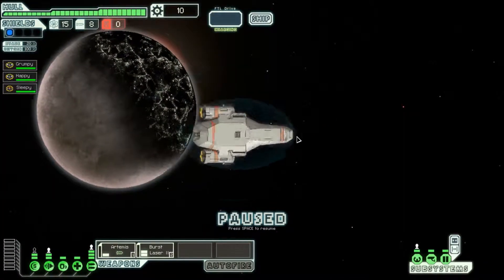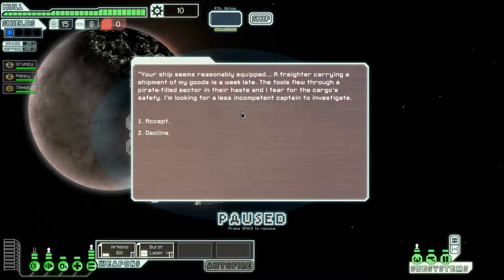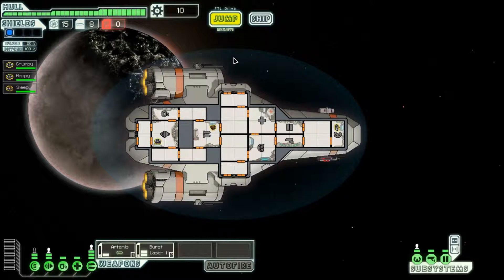You arrive at a populated sector. One merchant is mass broadcasting a request for a mercenary ship to aid him — shall we respond? Yes. Your ship seems reasonably equipped. A freighter carrying his goods is a week late; the crew flew through a pirate-filled sector and he fears for the cargo's safety. He's looking for a competent captain to investigate. I'll accept it — I'm guessing I'll pass through that area anyway, so add the quest marker to the map.